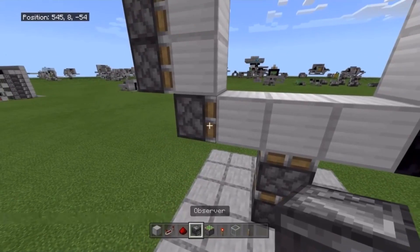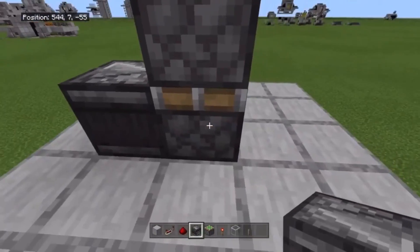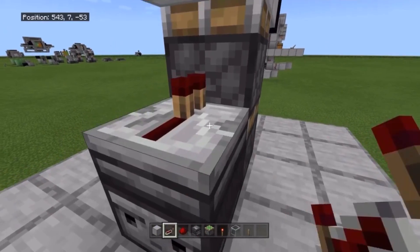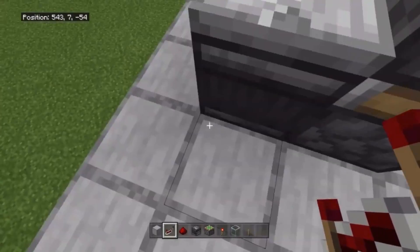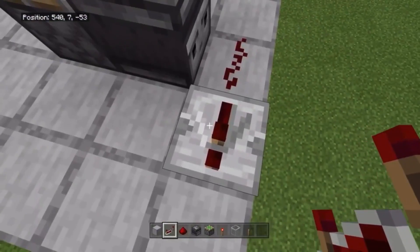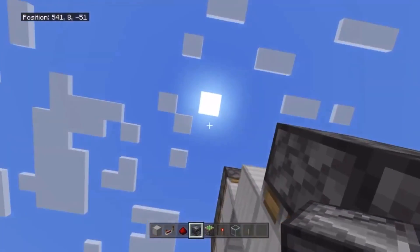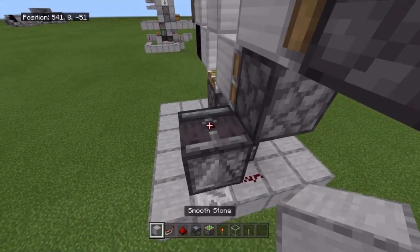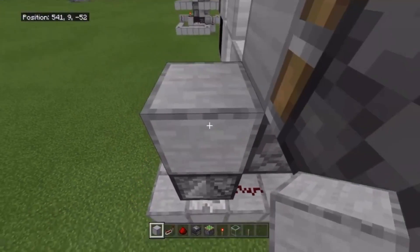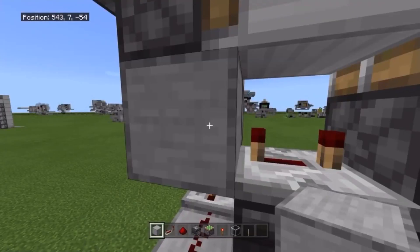Exactly opposite of where that piston is, place a block of obsidian right there on the side with the piston. Then have your observer facing into the bottom piston, just below it — the face should be out right here. On top of this observer, have a repeater going into the second one on a four-tick delay, then redstone dust there, then a repeater on three-tick delay above. Crouch-place an observer facing up on the repeater — the red dot should be facing the sky. On top of the red dot, place a block. What happens is the repeater ticks the observer, which sends a pulse through the block, powering the piston.